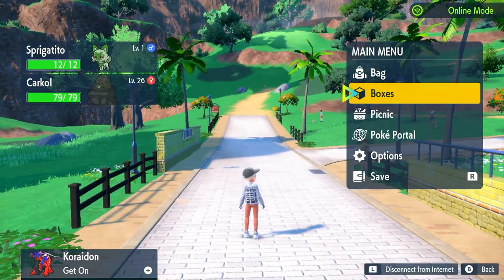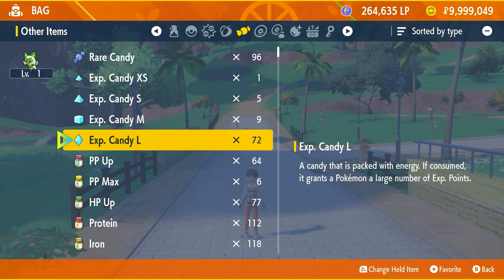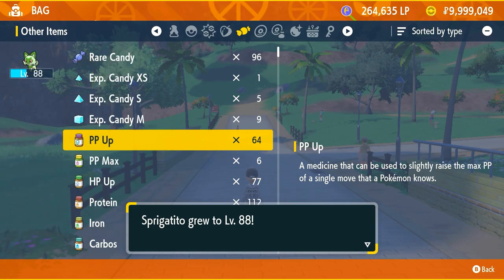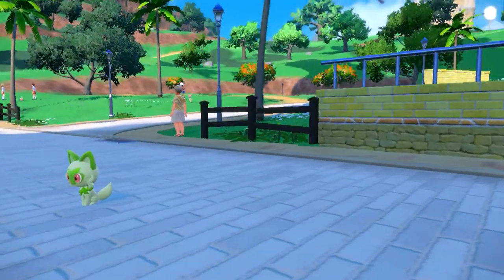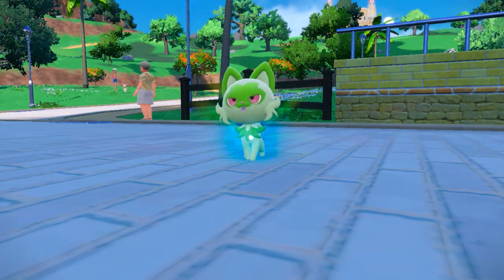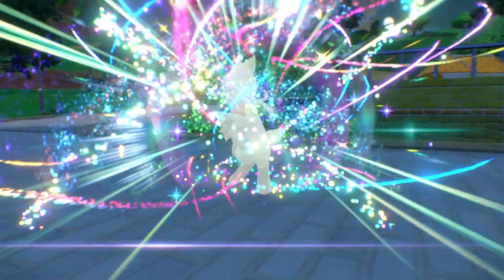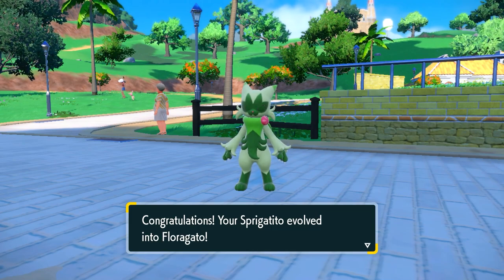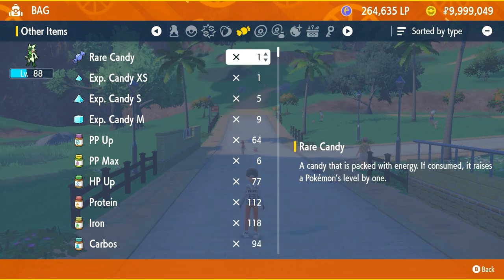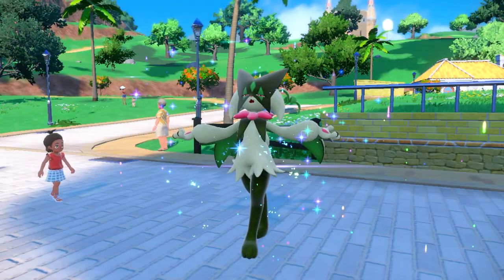We have our Sprigatito and now we're going to evolve it. We go to our bag and give it large candies — all 72 of them — getting it to level 88. That's perfect; we don't even need to go to level 100, because in ranked battles Pokemon are capped at level 50. You just need to be at a level where you have all the moves you want, and in this case we only need level 52.